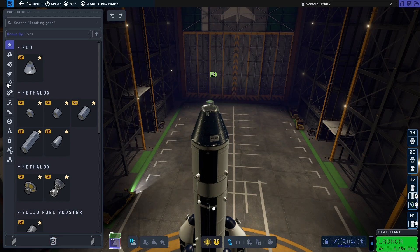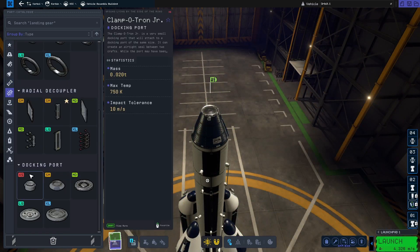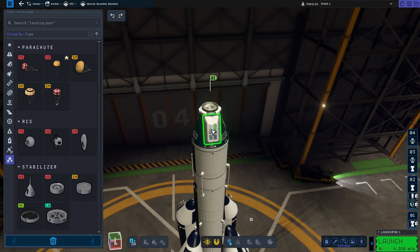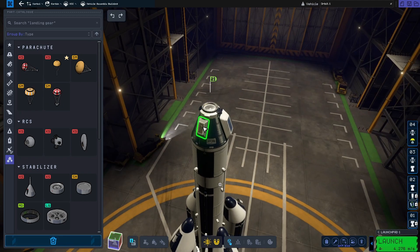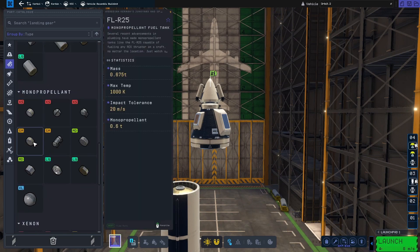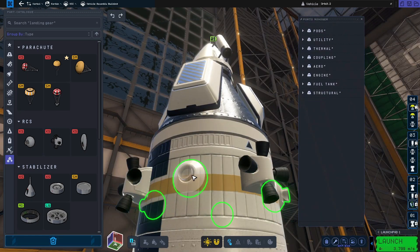The first part of a successful mission is good craft design. For rendezvous, you're going to need a rocket capable of orbit with delta-v left over once in orbit, and you're going to want to place a docking port on it. I recommend placing it in line with your engines, so on top of the capsule is fine. Don't forget to add radial parachutes. You might want to add RCS thrusters and monopropellant, and those will make docking a lot easier, but you don't have to have them.